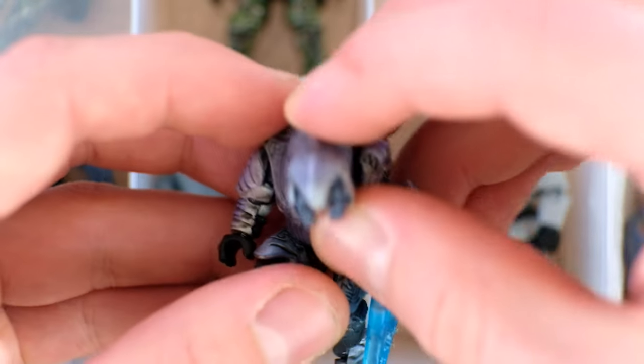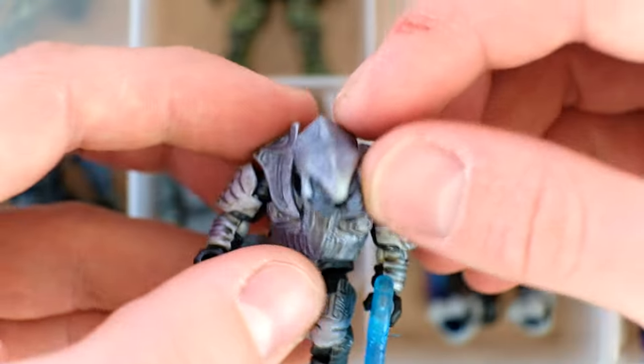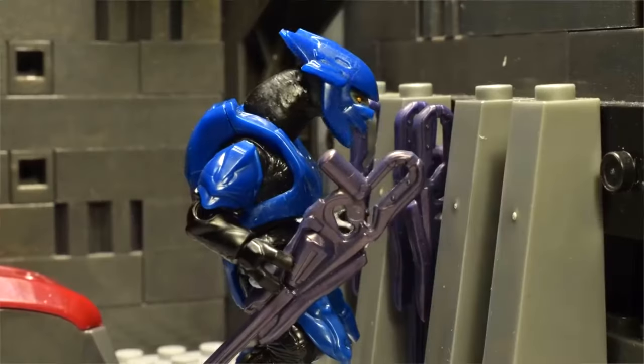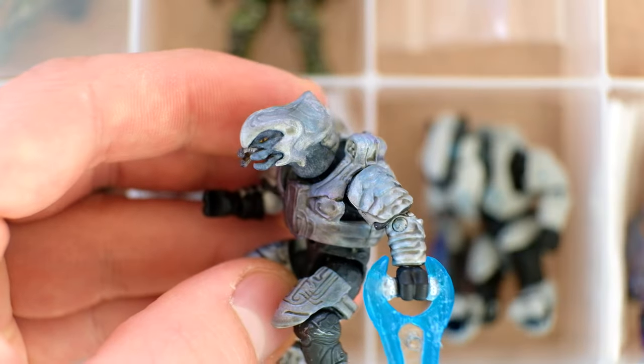An example of an LS3D printed piece is this Arbiter head. Look at those teeth, man. I first saw this custom in one of my animations that was in the stop motion competition. Sassy Crocodile had a load of beautiful elite and brute heads, and now I'm seeing it in person. This is insane.